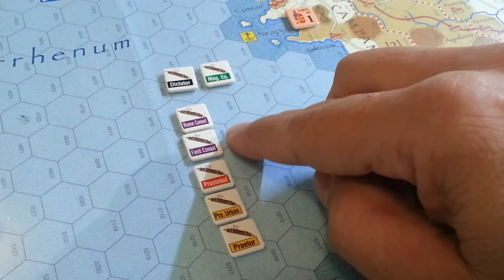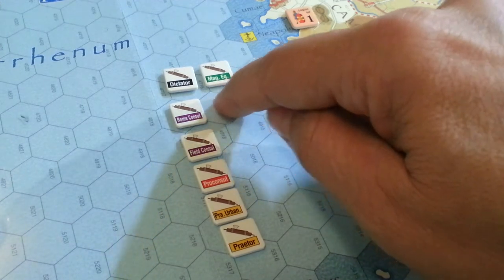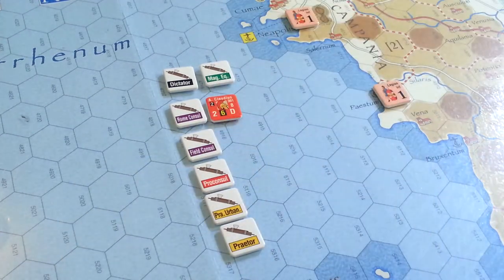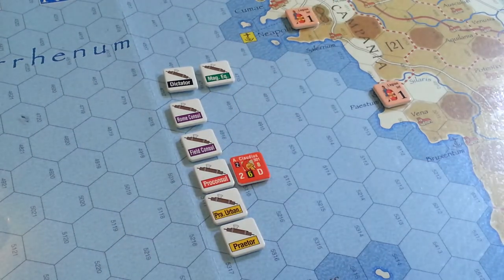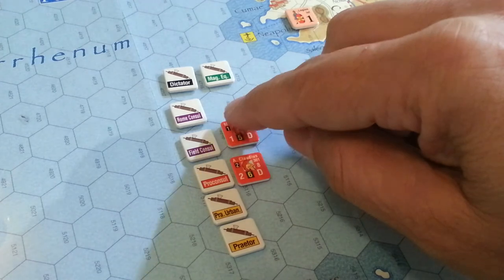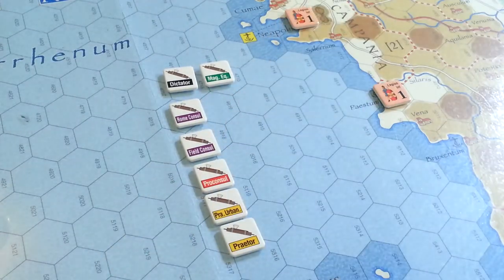There's the concept of proroguing. Proroguing simply means you want the leader on the board who you like to stay on the board for that turn. You can't be Rome consul two turns in a row, or field consul two turns in a row, so what you do is prorogue them down to a pro consul. For example, a leader was Rome consul last year and he's an amazing leader — I want to keep him on the board and prorogue him. Similarly, if the field consul is besieged in Messina, we'd prorogue him into a pro consular position as well.